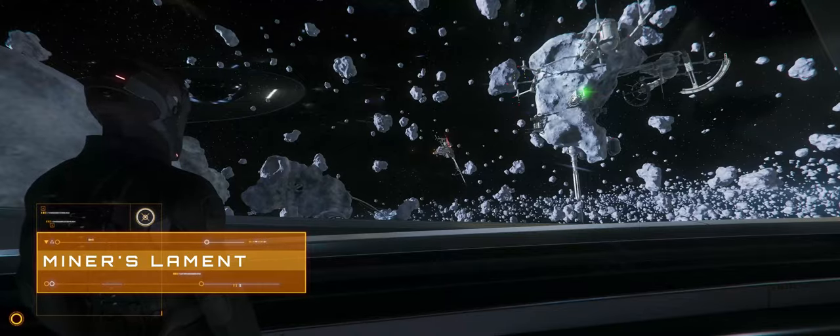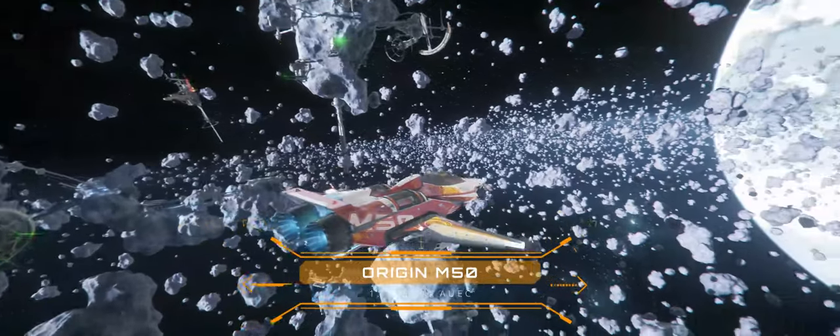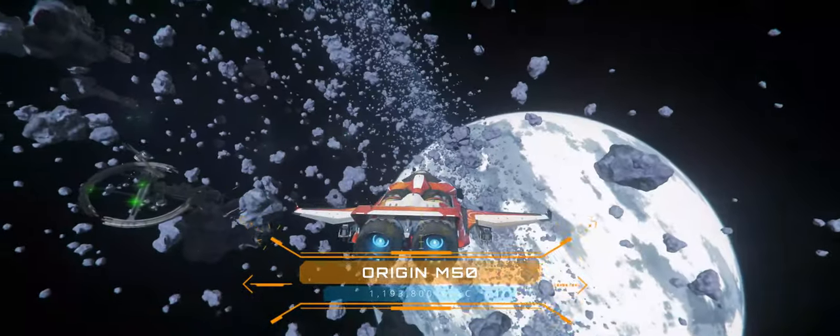While I pressed on after Yedar to head to the seventh and final track, I think the valley is going to be one of the tracks I head back to the most in the PU and in AC, just for the sheer thrill and pure enjoyment I got out of this circuit. And so finally we head to the Asteroid Rings of Yela, just a little way out from Grim Hex, to the only official zero-G track: Miner's Lament. And I mentioned that the Mirai Razor was the second racing ship I ever tried — but the first was the Origin M50.